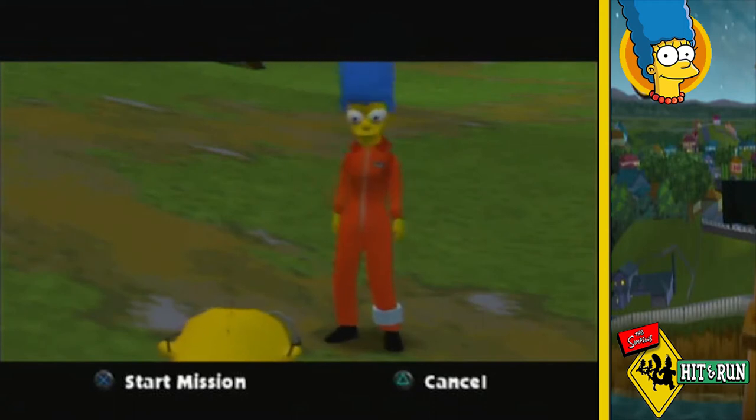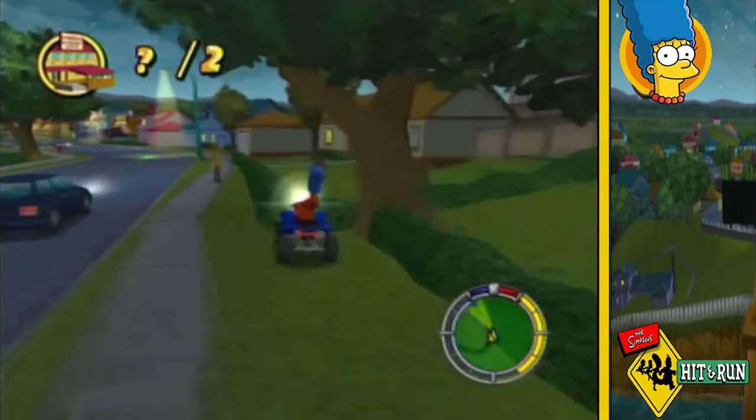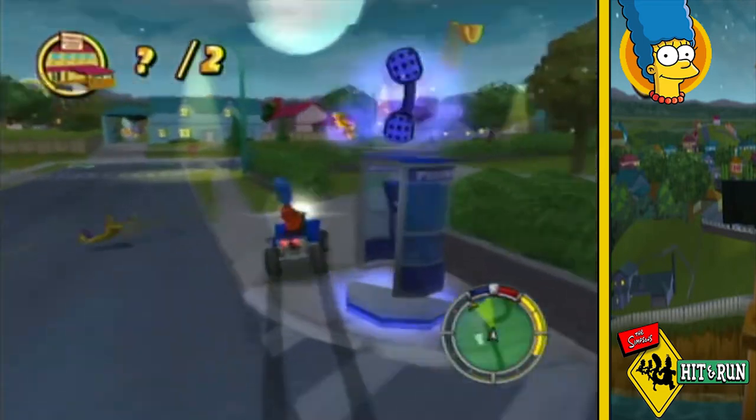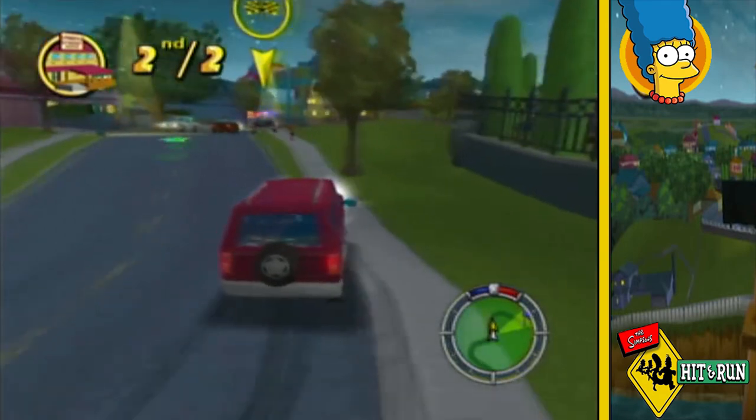When asked about crop circles, the Mole Man says to talk to Abe as he mentioned them once, and tells me to hurry to the home before the police lock the doors. I try to do this race on the quad bike but it's simply too out of control and I end up failing once, so the second time I decide to change car during the race.